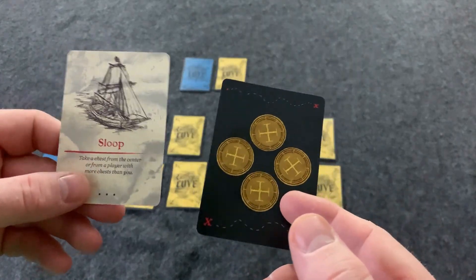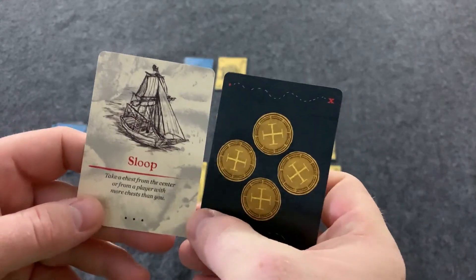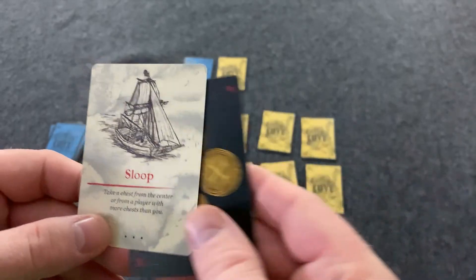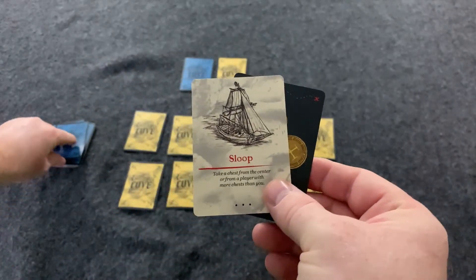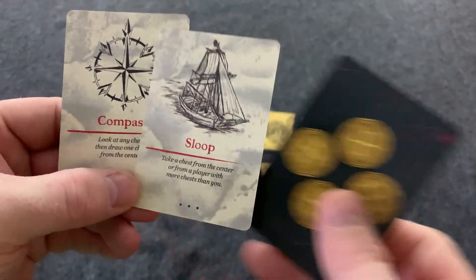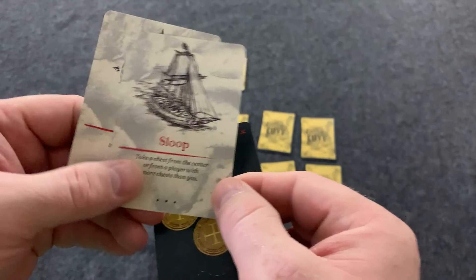Simply, what you're going to be doing on your turn is you're going to be trying to get as close to eight without going over to win the game. The person who is closest to eight without going over will win at the end. On your turn, you're going to draw an event card.